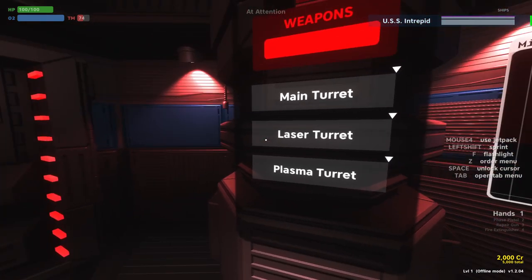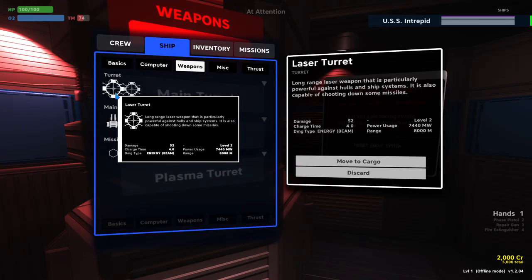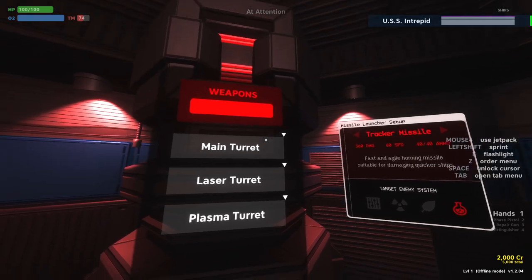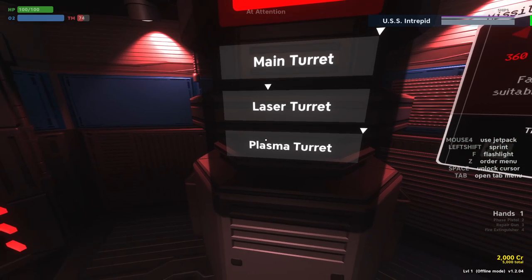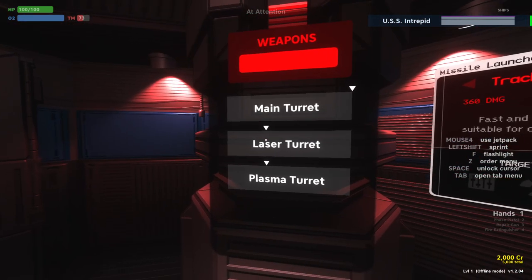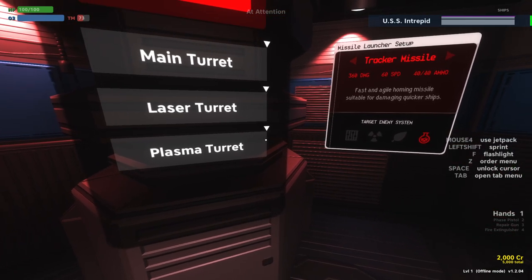For example, the laser turret when it's recharging can use up to about 7,000 megawatts. We can limit that. If I want to make sure the main turret is getting recharged the fastest, I might limit both the laser and plasma turrets to one third of their maximum. So if someone is using these secondary turrets, they're not going to recharge very quickly, but it's going to make sure the main turret is getting priority. You can make some interesting decisions with power there.